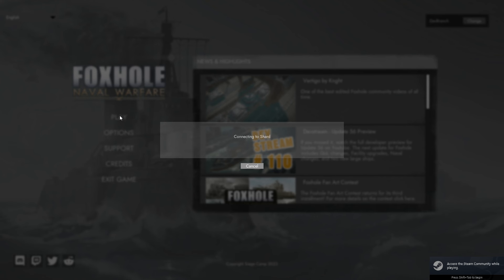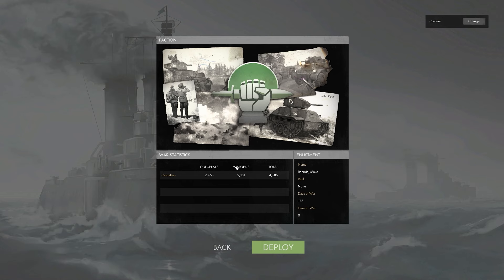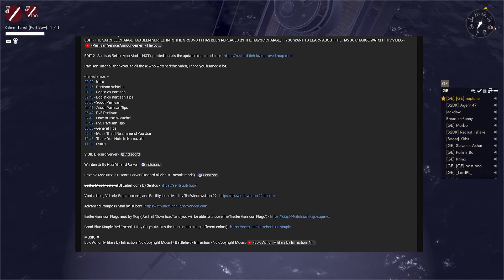If you don't know what an alt is, it is when you get extra accounts that side with the opposing force, so you can take down the enemy from the inside. And, as always, there will be timestamps in the description down below.